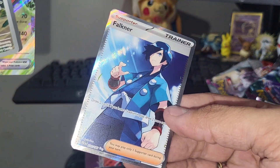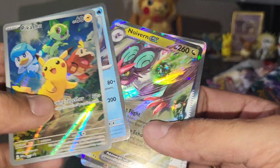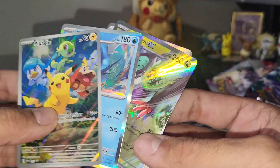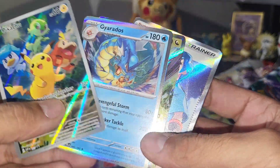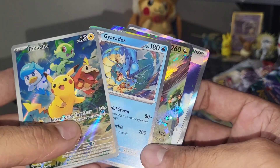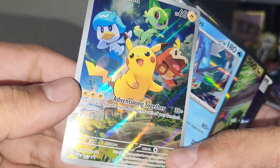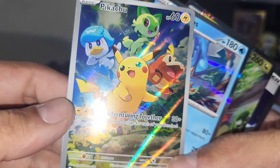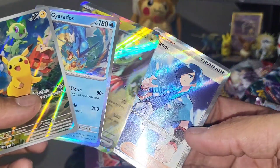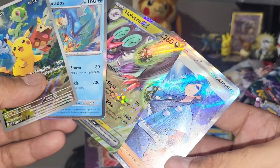That's it for my first Elite Trainer Box experience, guys. Our best pull being this Faulkner Full Art Trainer card — looking pretty clean. Comment, subscribe, guys. I do a lot of Pokemon openings on my channel as well as play other games — I'm sure you could find one that you're into. That's gonna do it for this video. I also really like the look of that promo card, so if you guys like it too, pick up an Elite Trainer Box and let me know what pulls you're able to get. That's it for this one — see you guys in another one. Peace out.